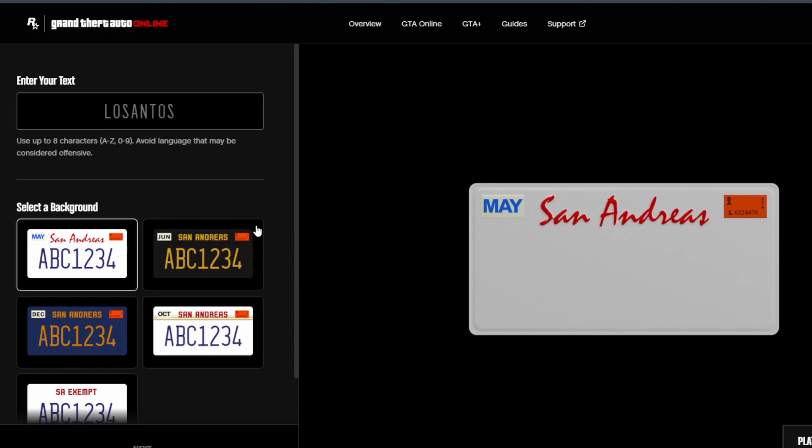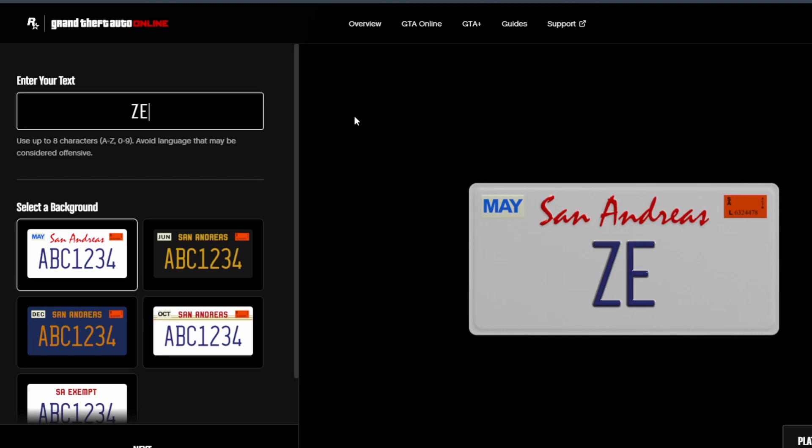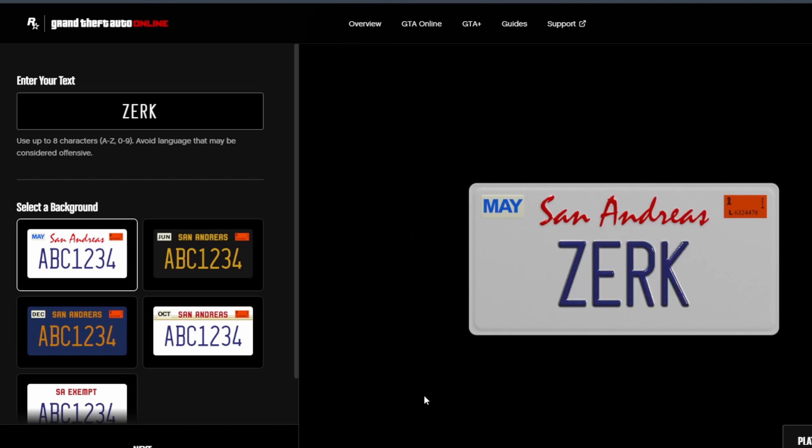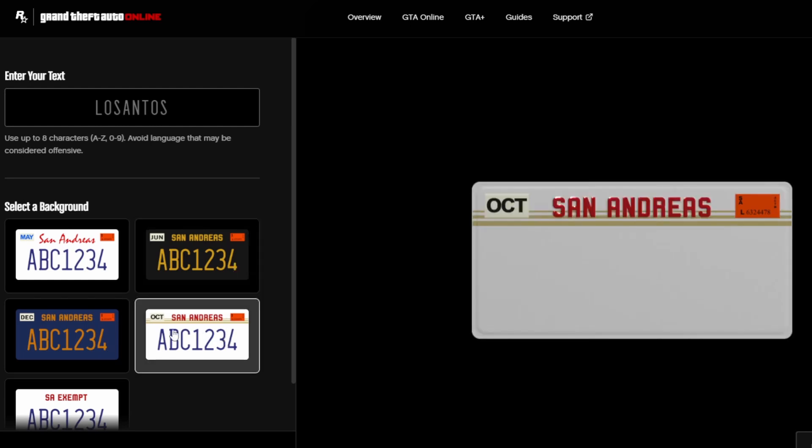On here you can customise the plate to your liking by adding whichever text you want at the top of the website. However, there is a maximum of 8 characters to type. Below that, you can select the colour from the 5 available options, like it has always been.